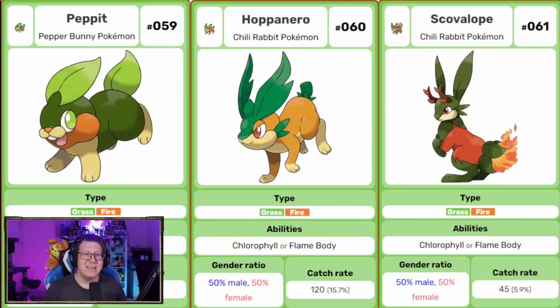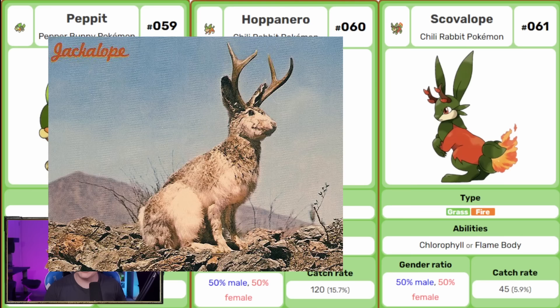I love this line — Scovelope looks so cool. Starting with Pepper, it is a grass and fire type, evolving into Hopanero — like it's got Habanero in the name — and then Scovelope has 'Scovel' in it too, very clever naming. This line is actually based on the Jackalope, a mythical North American creature. Scovelope has thorny antlers on its head and that fiery tail as well.